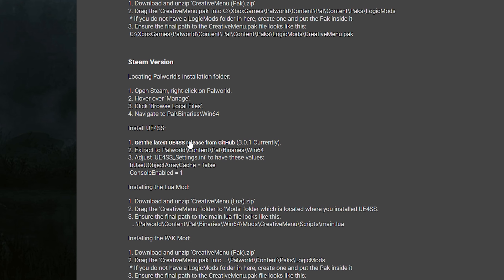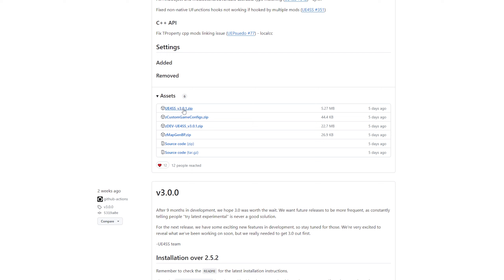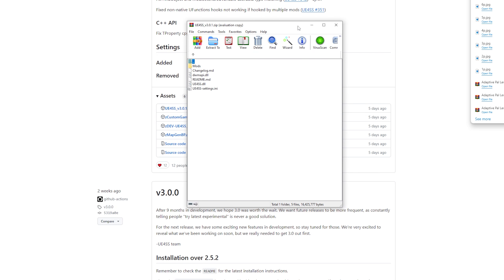The first thing you want to do is click on the link so you can download UE4SS. Once you click it, it's going to bring you to this page, and then you're just going to scroll down until you get to the part where it says UE4SS 3.0.1. If you have any older versions and it's not working, you might have to download this new version and delete the old version. Click on it and it's going to download. Then you want to open up the file and use a program like WinRAR to extract the files. A link to download WinRAR will be in the description down below.